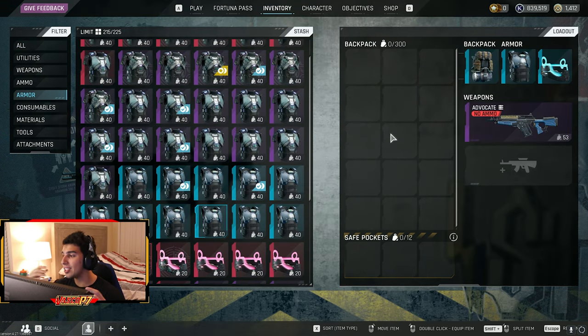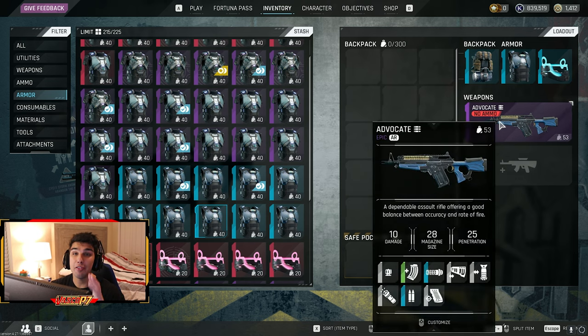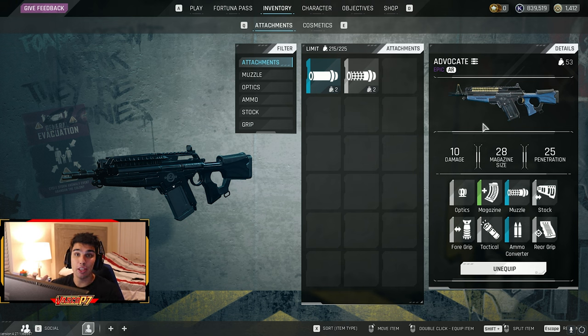For the second class — the medium class — this is the one I like to rock in solos and probably one of my most favorite loadouts. I love the Advocate because it's very versatile. I rock a red dot on the Advocate, but you can also rock a two-times. I usually bring whichever scope is the opposite of what's on my gun and stick it in my safe pocket — so in close range I swap to red dot, and at distance I swap to two-times. I have decent attachments especially for recoil control, and no penetration mod, but the Advocate is already very good.